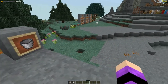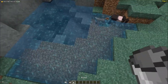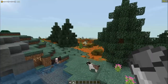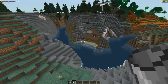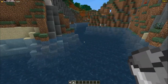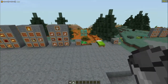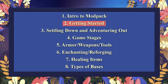Water is not infinite in this mod pack. Small ponds are not infinite water sources — if you take water from them it doesn't refill. To get an infinite water source you'll need to go to a river or ocean. That covers the key mechanics you need to be aware of to survive, so let's move on to getting started.